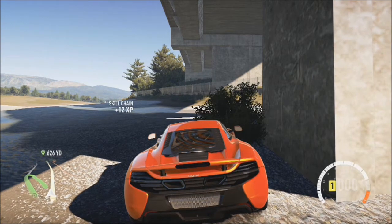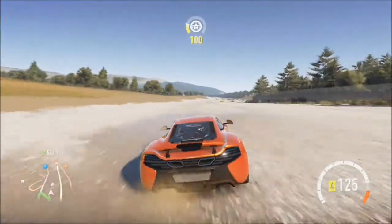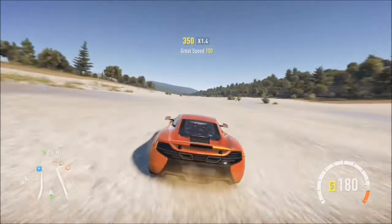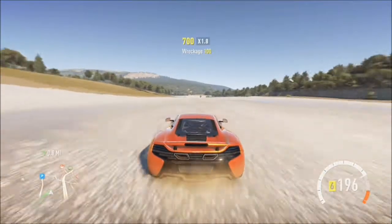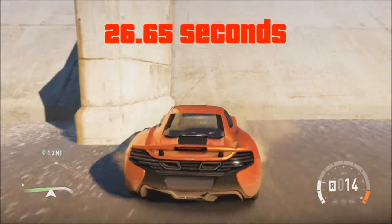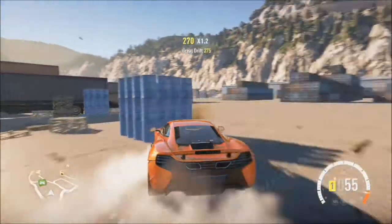Next up we're doing the same but off-road. Since this car is all-wheel drive it actually works quite well off-road. The times are very, very similar — coming up to our top speed, we can get to 211 miles an hour, and we did that in 26.75 seconds — just 0.1 of a second difference. That is crazy.